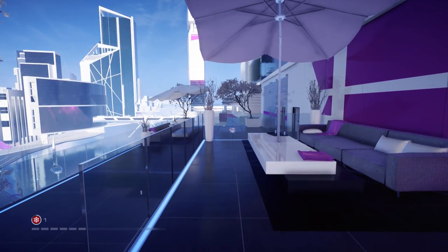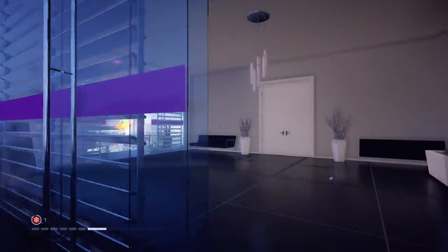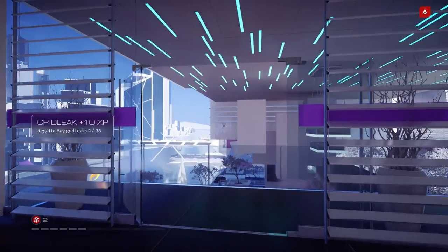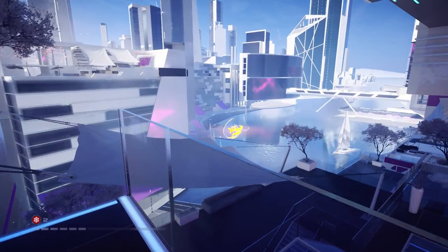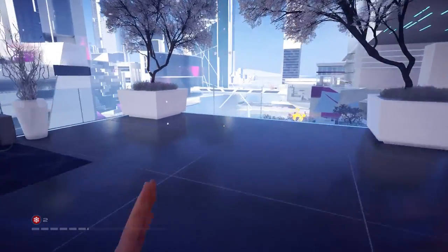Heading towards the next building there's a grid leak right here. Come in this direction into the room and on this balcony is another grid leak. The next one is right there on that canvas — slide down and grab that.